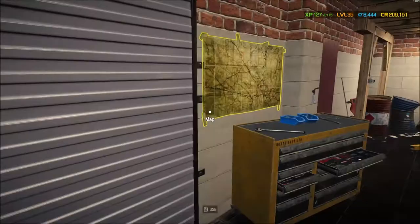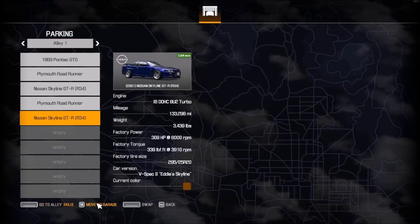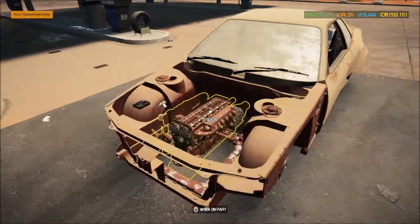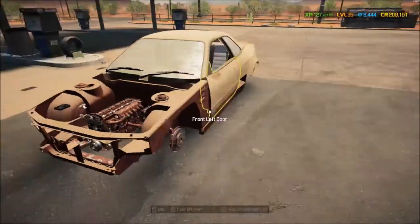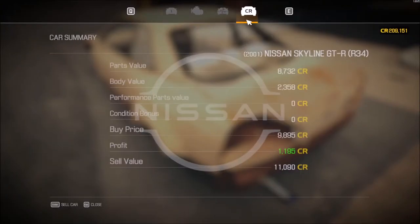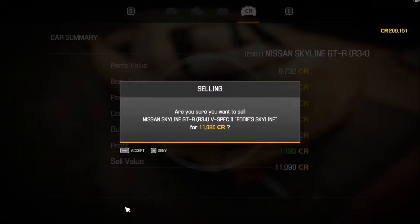The Skyline was definitely going to be a sell for me, because there was really nothing on here that I wanted anyway. It's missing two of the wheels and tires, nothing I wanted to do with it, so it's going to be a full-on sell. 11,195 on that — yes!